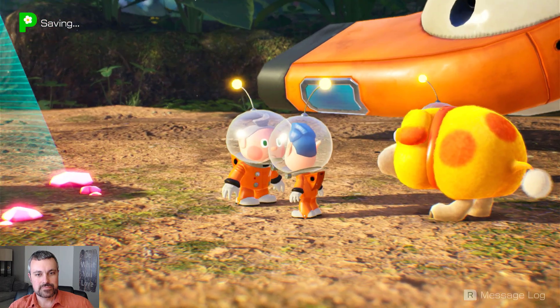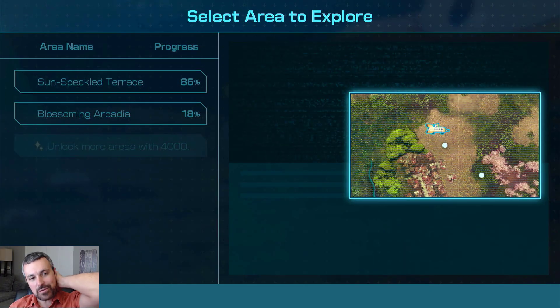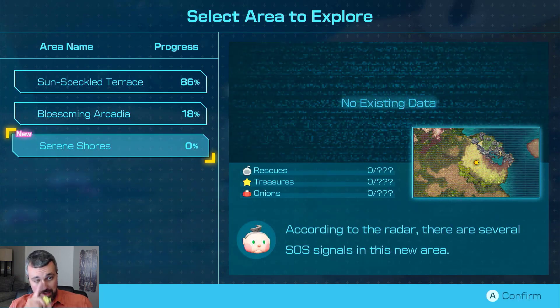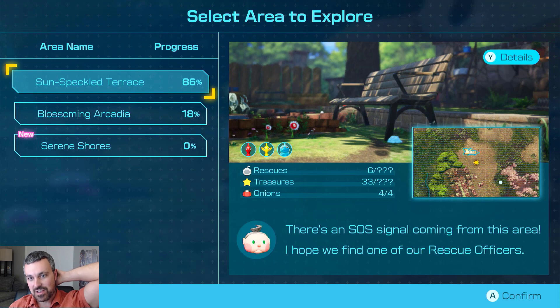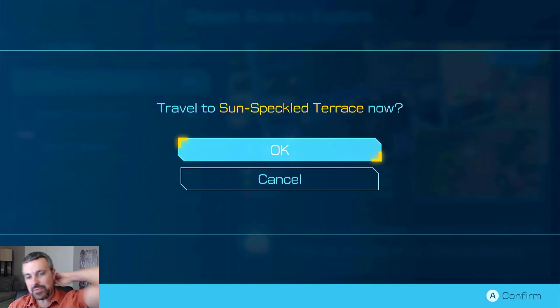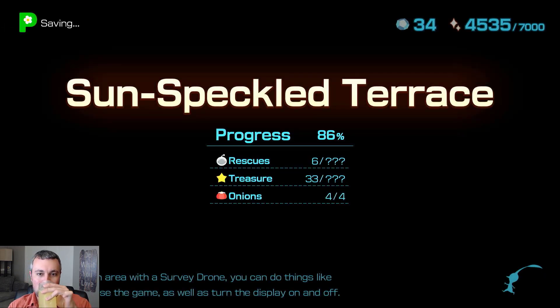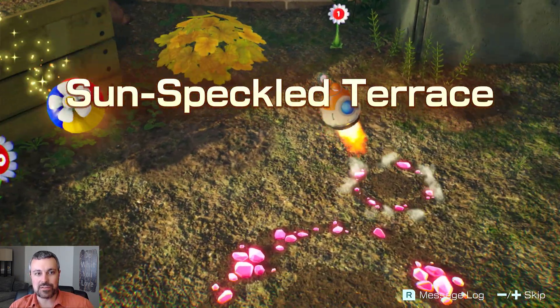I hate to say it buddy, but you're finding a lot of cool areas. What I'd really like to do — I don't like seeing that 86% next to Sun Speckled Terrace. It drives me insane. I like a nice round number, and 100% is a nice round number in my opinion. I say we go back to Sun Speckled Terrace and try to finish it off. There are some missing treasures and some missing rescuees. I say we see if we can knock this out today in record time. I wonder if we'll actually be able to rescue someone instead of a leafling this time. We're looking for the pilot, and maybe the doctor is the other guy — they were talking about a doctor.